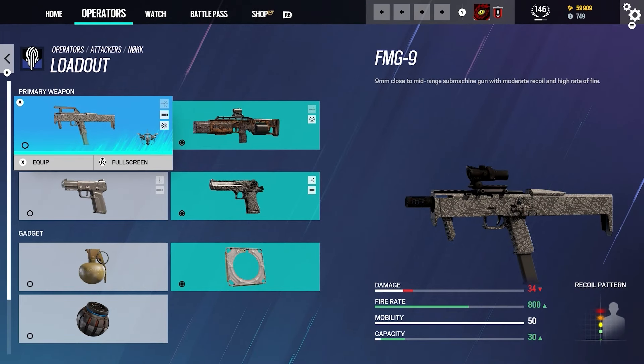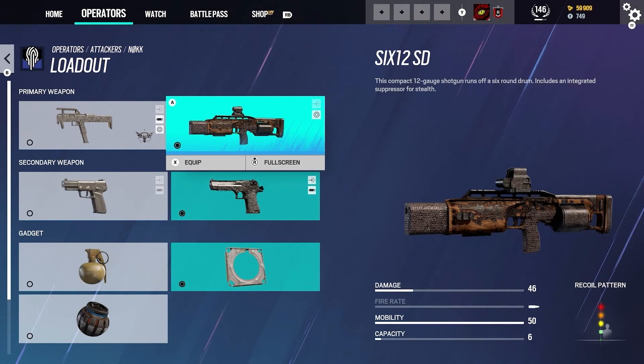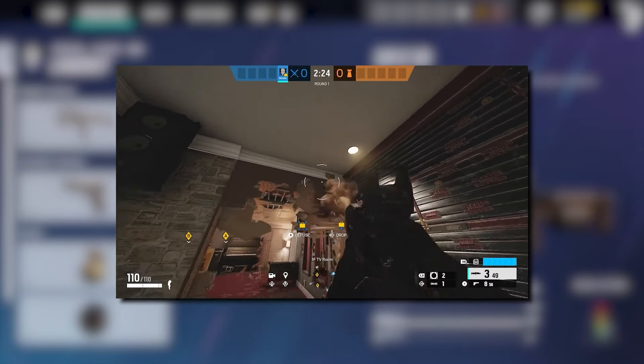The damage for the FMG-9 is 34, the fire rate is 800, the mobility is 50, and the capacity is 30. Overall this is a pretty good weapon, and it's up to your preference if you want to use it.